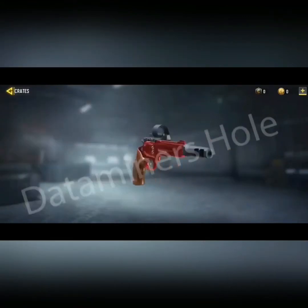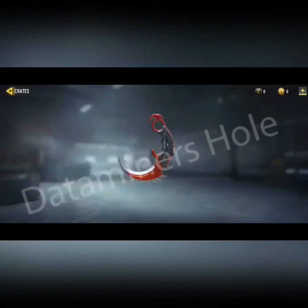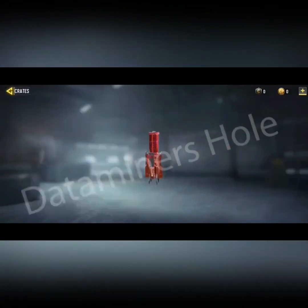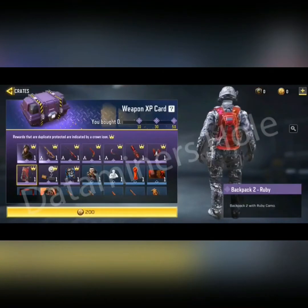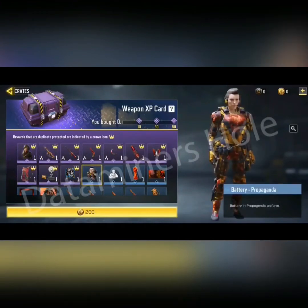There's another gun skin with a scope — interesting! This shows the changes in Season 9; there are a lot of changes. I am really hyped for Season 9. There's a knife and a jumpsuit with a lot of blood — that's obvious, it's a World War II theme so the blood is fitting.